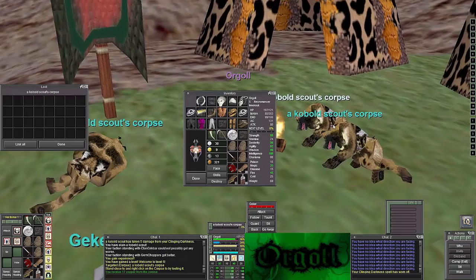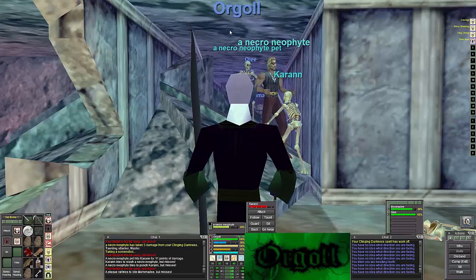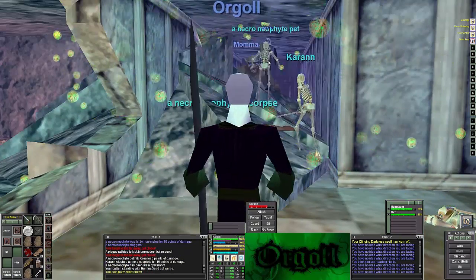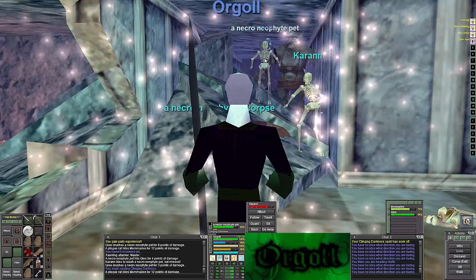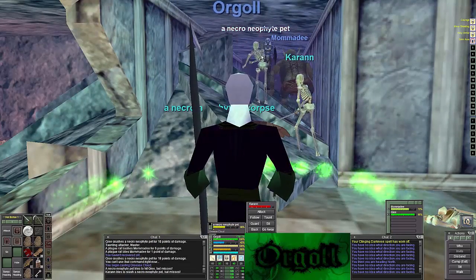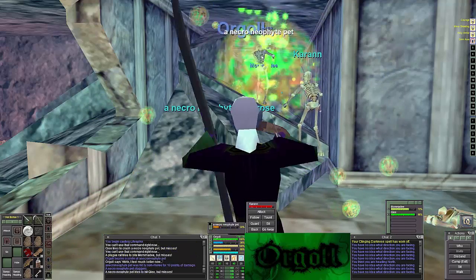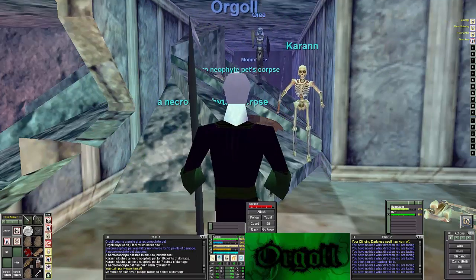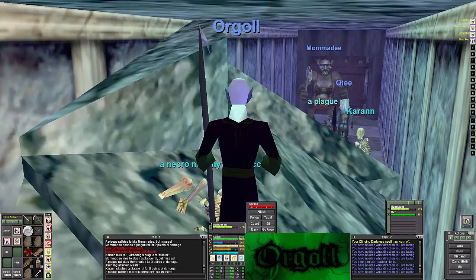I picked up a group here — a Shadow Knight and a Cleric joined me and we just rocked the zone. We ended up soloing the entire top floor and got the Shadow Knight killed three times so that all of us could have the key. We got trained on at least three times and the mobs that were trained on us pretty much killed us instantly — we couldn't even make it to the door. It was kind of funny.